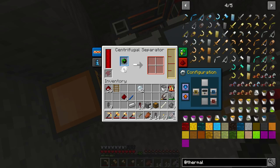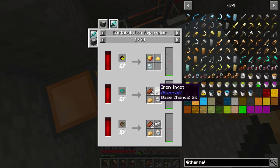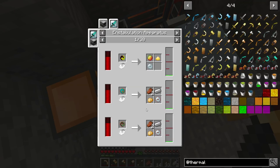If you look at the recipes, you should be able to see over here what the odds are of getting each drop. Decent chances if you want to look at them — we just got a 2% chance drop, pretty lucky. Thank god we didn't get a potato. So you can look at the recipes if you're wondering about farming specific things from mobs.